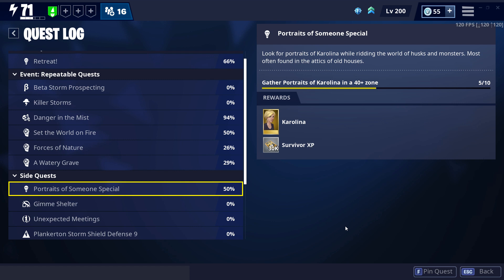Hey, what's up guys. I've been struggling with figuring out how to get this reward to gather portraits of Carolina in a 40 plus zone. It looks like you have to go to 40 plus zones — often found in attics of old houses, but they're typically not in attics. Online there was some talk about going to suburbs and looking for pianos, and I found that to be true.